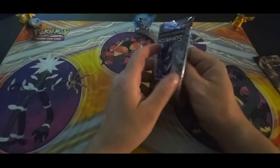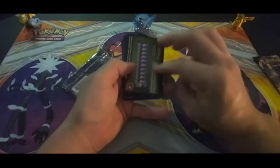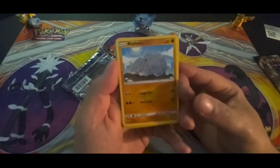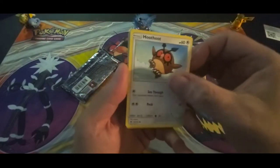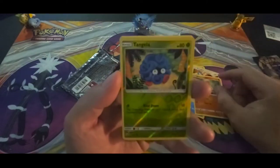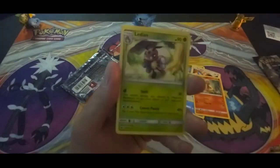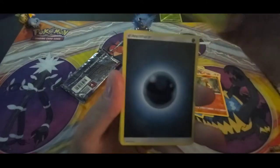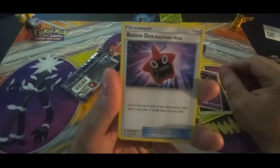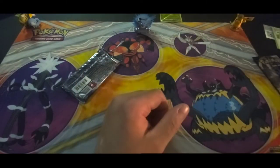Alright, sometimes you gotta improvise. With that one I have the online code if anybody wants to use it. We got Rhyhorn, Hoothoot, Merill, Porygon, Charmander - oh, reverse holographic Tangela! Love it, beautiful card, put that aside. Ledian, energy, Seviper, Rotom Dex, and Escape Rope. Not bad in that one pack - the Tangela reverse holographic is the highlight.